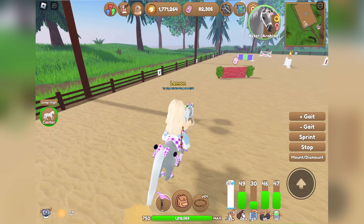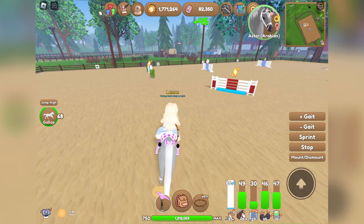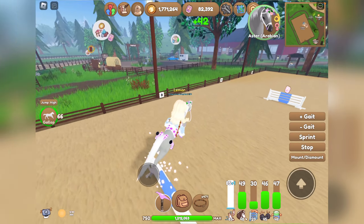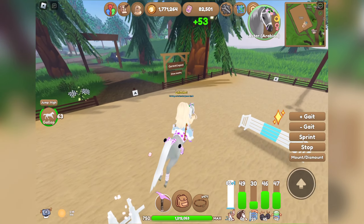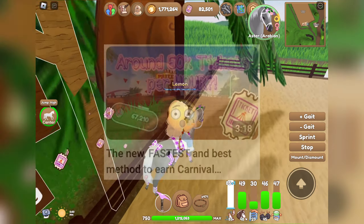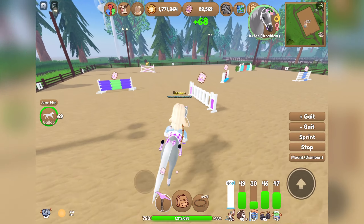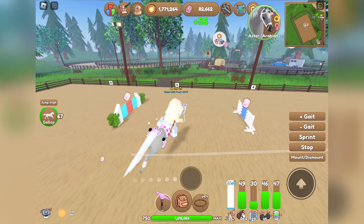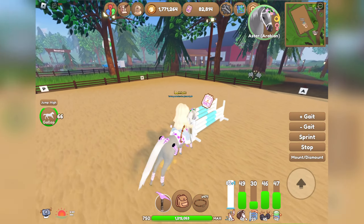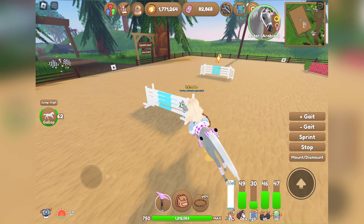I'm going to call this the Show Jumping Method, simply because it's show jumping — and the Show Jumping Method is the best method ever. Over on Dahlia's channel, she mentioned that she did this for an hour and was able to earn 67,000 carnival tickets, which is a lot. This method works in both public and private servers — I tested both of them out.